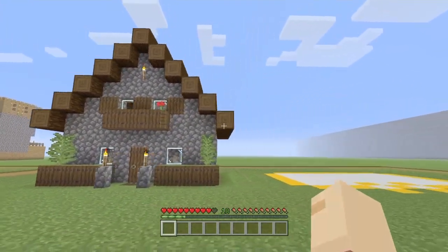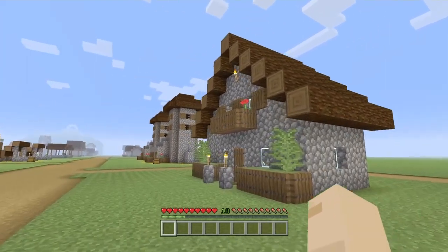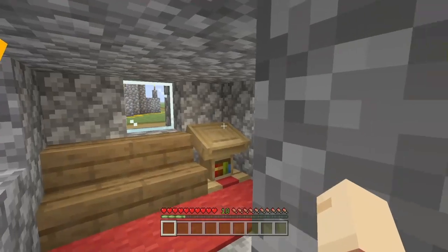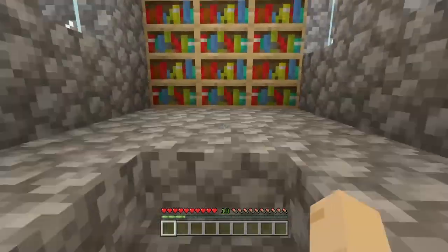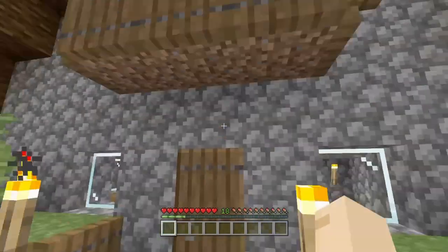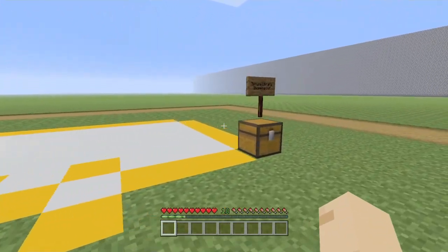Anyway, today we're going to be working on the NPC spruce library. I think this really is a library - it's either the large house or a library, because it's got a lectern and a couple of bookshelves up here. So I'm guessing this is a library. As always, I will have the shopping list all down below, so let's get right to it.